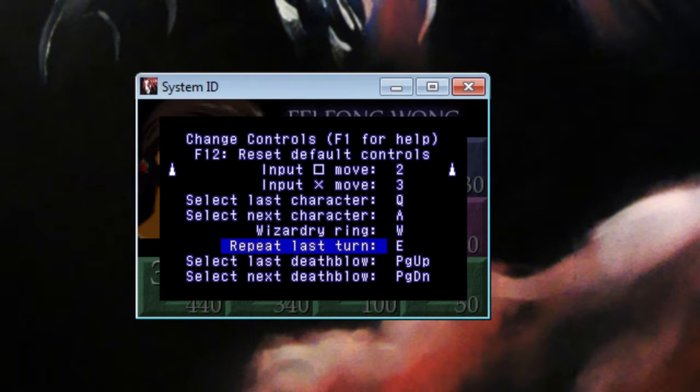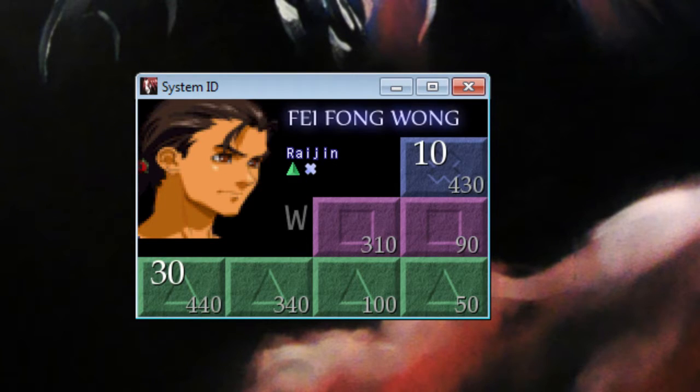There are also some help screens for what to do in this menu. It's all very user-friendly, dynamic, and it all adapts. So when the wizardry ring phase multiplier is normally one, it's displaying the remaining presses needed to learn that deathblow in the large white numbers for a multiplier of one.